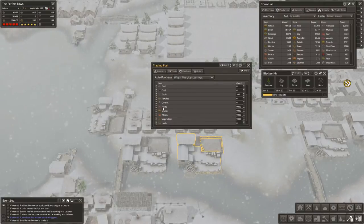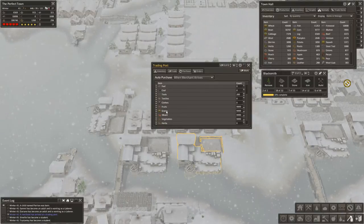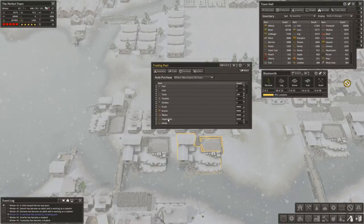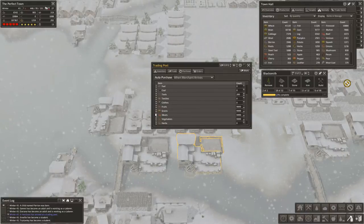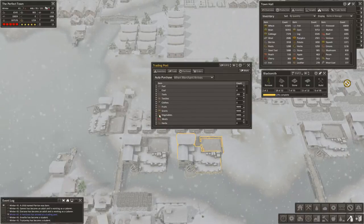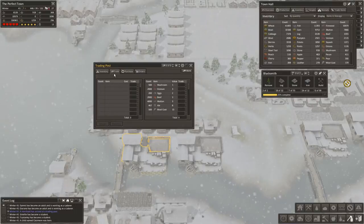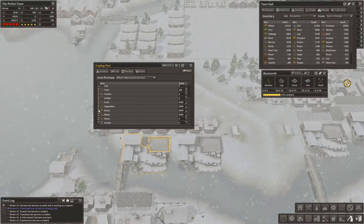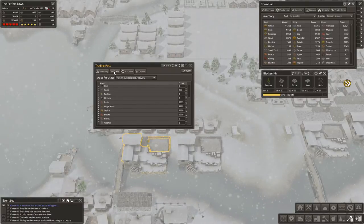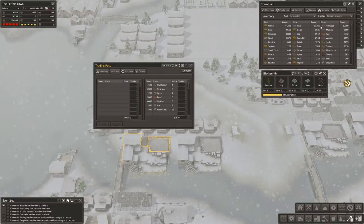We have the priority set to fruit, so when a merchant shows up the first thing we buy is fruit, then we buy as much greens as we can, then as much meat, and vegetables are last. We want more beans, so I'm going to go ahead and up the priority of vegetables on this dock and on this dock as well - fruits, vegetables. That should get a larger supply of beans in the town.